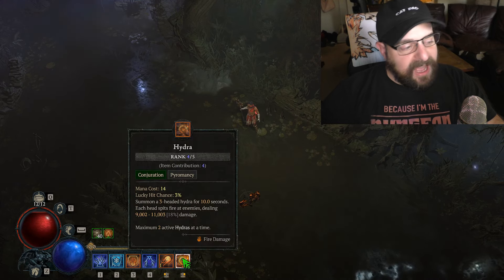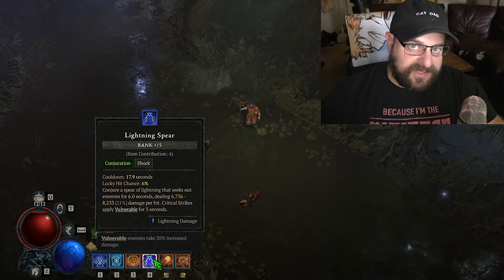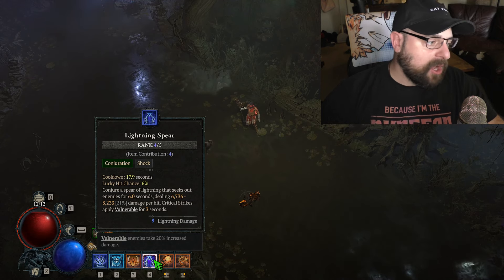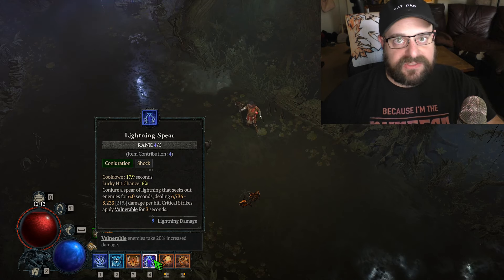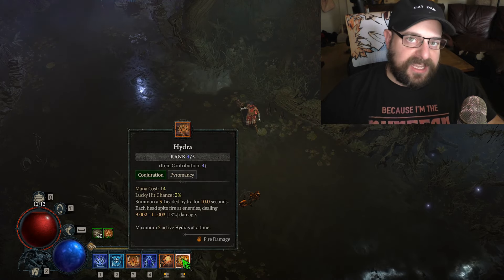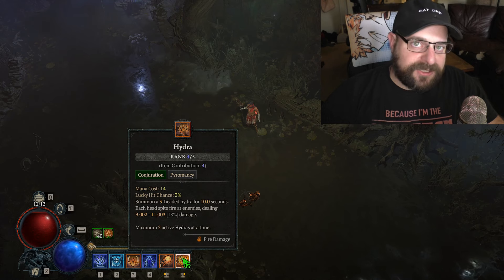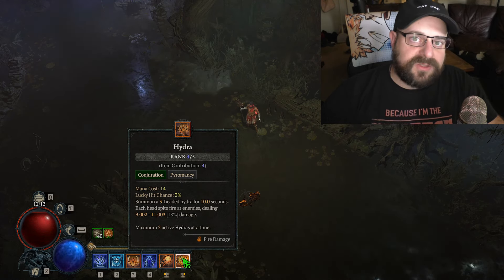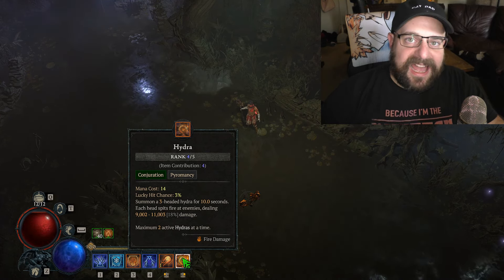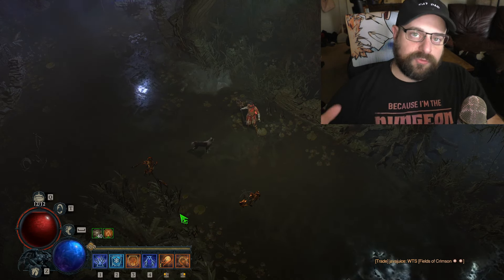Lightning Spear serves a big purpose: it activates the lightning damage of our Elementalist glyph, which is very important. It also gives us another source of vulnerable. With a 17-second cooldown, there's going to be a lot of downtime, especially since we're not using a focus. Hydra adds a little extra multiplicative damage from conjuration mastery, and it's a pyromancy skill that synergizes with how you're scaling pyromancy, so it does add a fair amount of damage.